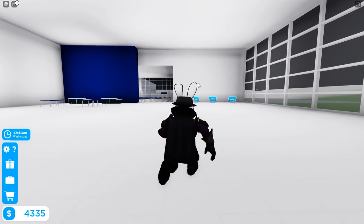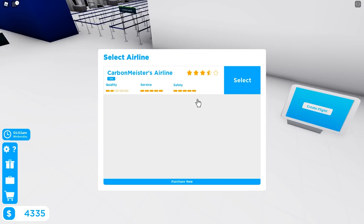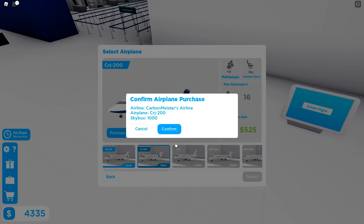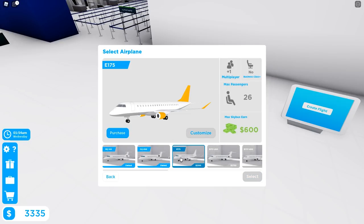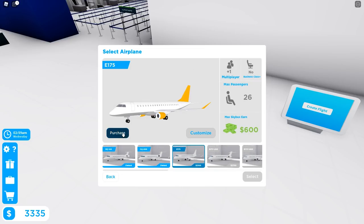I want to upgrade to a better plane. Next tier costs 1,000 sky bucks — not a big deal with 4,000 on hand. Actually I want to go to the E175 after that: max earning upgrades to 600 sky bucks, passengers go to 26, and it allows one multiplayer slot. Business class doesn't unlock until the B737 for 3,750. Let's upgrade to the E175 — leaves me with 1,200 sky bucks.